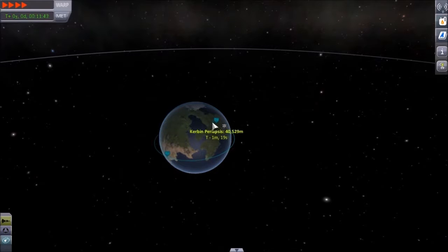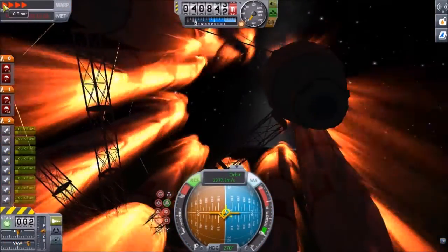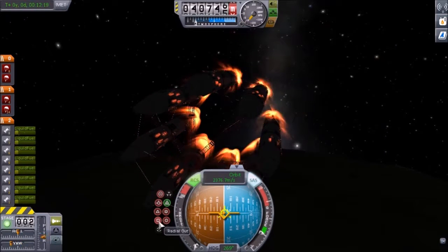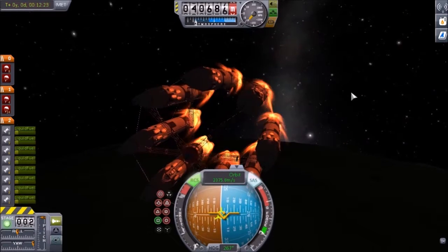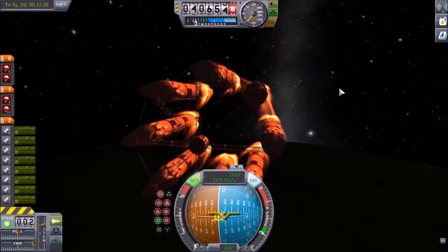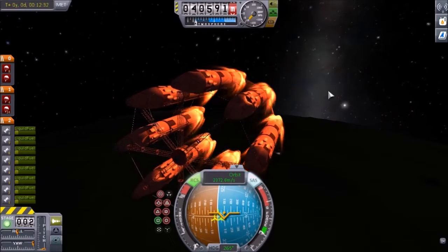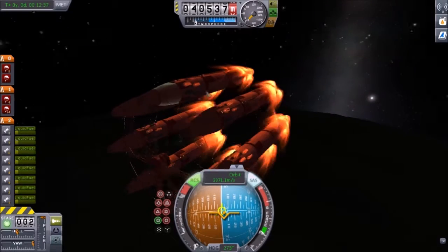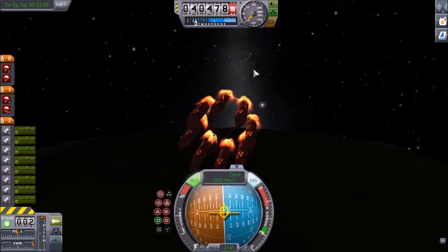The apoapsis is almost inside the atmosphere, which means if we can just chase the periapsis all the way around to the space center that won't be too big a problem - but we're not going to be able to. I'm going to time accelerate and do a radial out, because I'm too afraid to actually touch this thing. By the way, I am a pilot, and from all my knowledge a fully automated autopilot system would do a far better, safer job than an actual pilot.